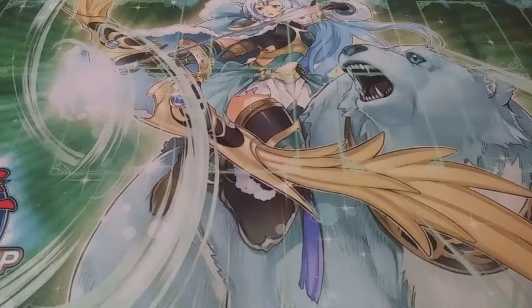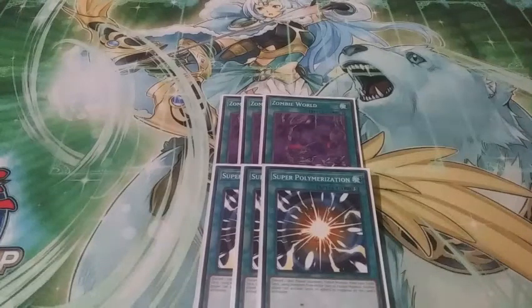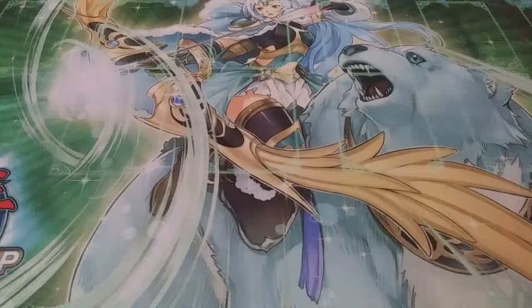Spell cards — heart and soul of the deck — three Zombie World. It's a flood gate that also sets you up: all monsters on the field become zombies, and neither player can tribute summon monsters except zombies. No explanation needed. And this combos super well with a key addition to my deck: three copies of Super Polymerization. You discard any one card to fusion summon a monster — I have two targets in my extra deck. I have no idea why Super Polymerization is at three. It really should be at one in my opinion — having it at three is just too meta-defining. The key point: you can use your opponent's face-up monsters as fusion materials. You really can't pass that up.